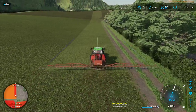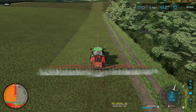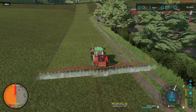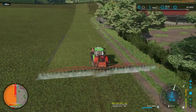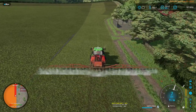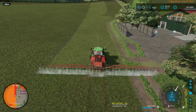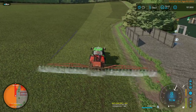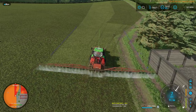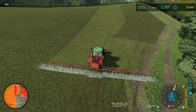As soon as you engage GPS the tractor will center on that line. This is a big piece of kit so you don't have to use it, but with a spreader GPS is definitely an awesome tool. You can set the GPS working width to the width of the spreader without actually being able to see what the width of the spreader is on the field, and thus position yourself so you're not wasting anything over the edge.